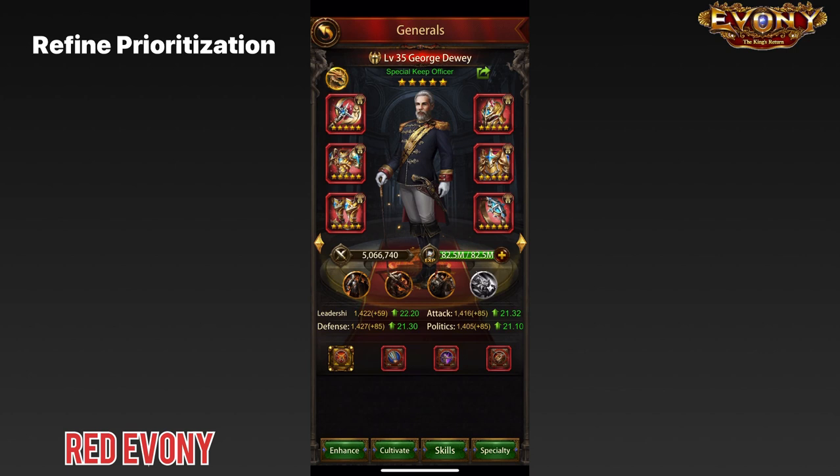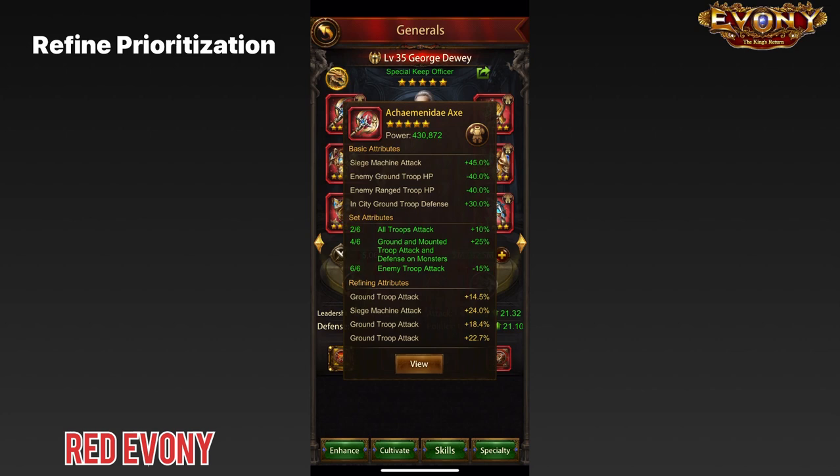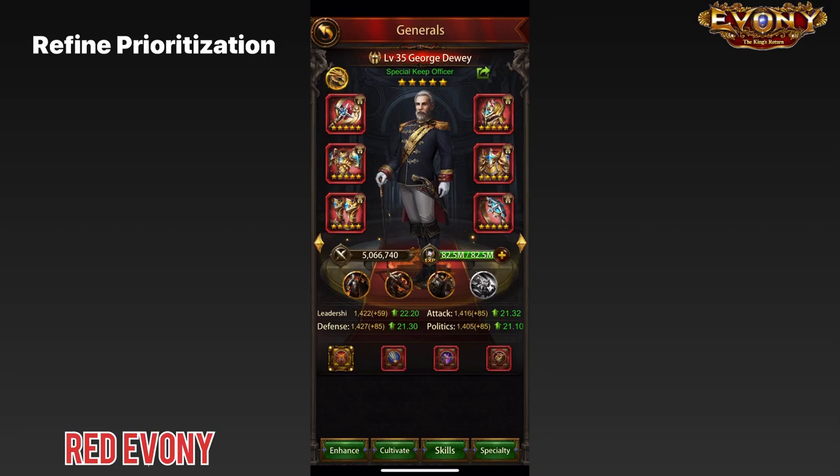Based on everything we've talked about so far, here is the summary of the prioritization for each of the refining blocks — for attack, for defense, and for HP. Taking a quick look at my world general, you can see that is the kind of way I have focused the refines on my world general, doing my best to implement the prioritization that we've talked about here.